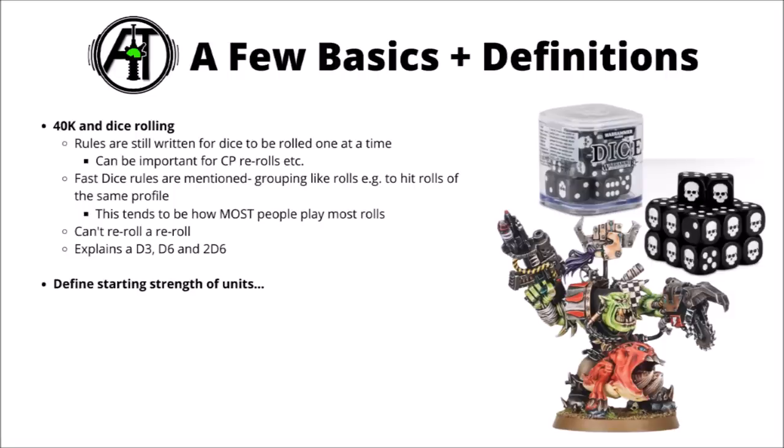The basic definitions will largely be fairly familiar to people playing 40k before. They go through the broad strokes of dice rolling — the rules are still written with the idea of dice being rolled one at a time, though most of the time you're still fine to roll fast dice, rolling all weapon profiles together and making saves at the same time. They explain their code for dice: D6 is a standard six-sided die, 2D6 is two of those, and D3 is a dice roll halved — a 1 or 2 counts as 1, a 3 or 4 counts as 2, and a 5 or 6 counts as 3.